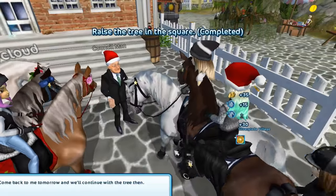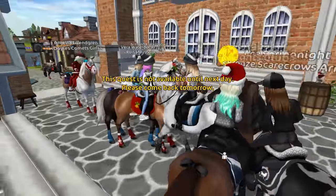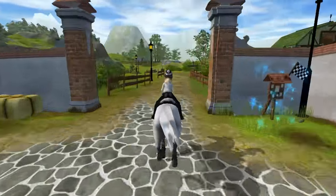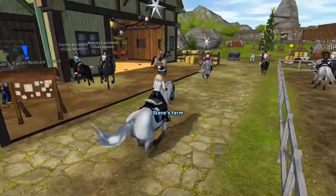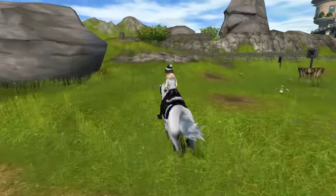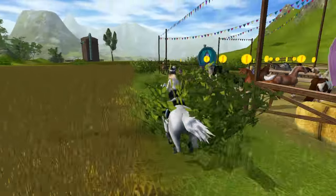Come back to me tomorrow and we'll continue with the tree then. So we've also got some quests at the horse market, but I think I'm going to do those in private. Let's get to Jollaheim - I'm gonna ride to Two Foot Pins and then take the ferry to Jollaheim.